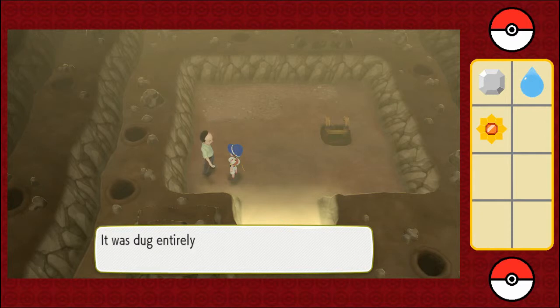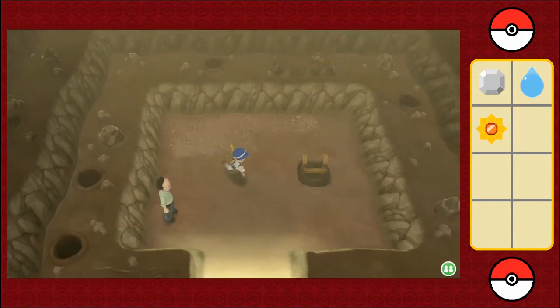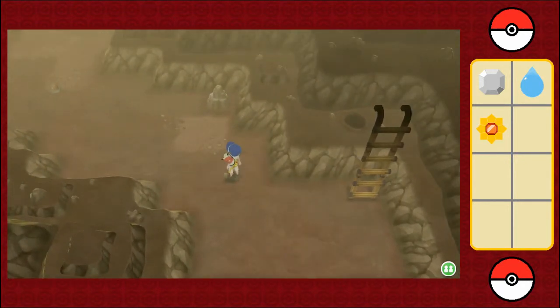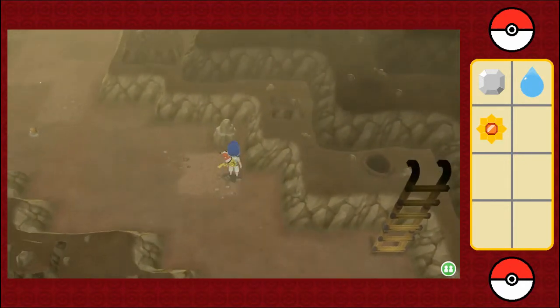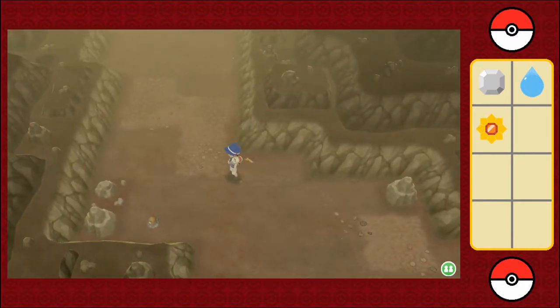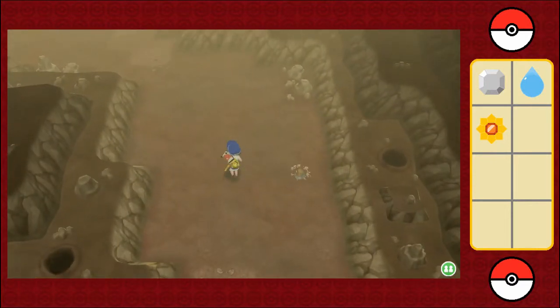Did you know this huge long tunnel was dug entirely by Diglett? I don't see any hidden items here, so down we go. Just watch out for Digletts. That rock's not searchable. I'm just going to take a look and see if I can find any items down here, so just be on the lookout for Pikachu's tail.